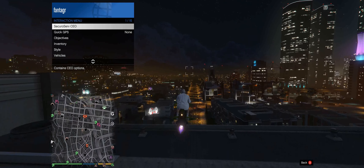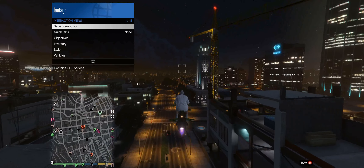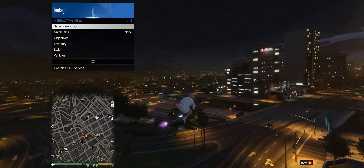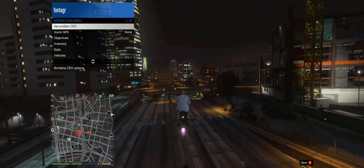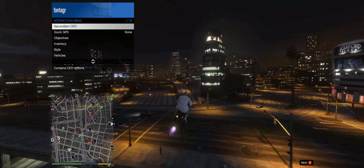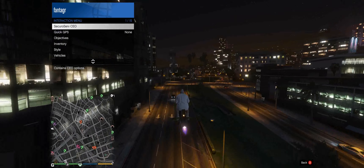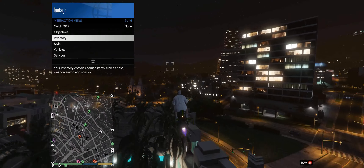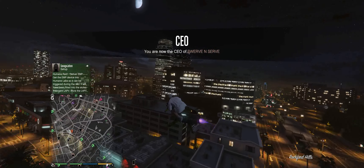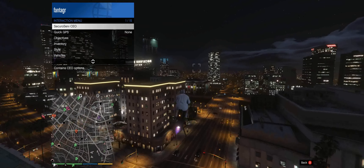To be a CEO you're going to need to have an office, but if you don't have the funds for an office, don't worry. All you need to do is become a VIP, and all you need to become a VIP is $50,000. If you have trouble getting $50,000, something's wrong — but get $50,000 and then you can start doing this method. What we want to do is go to our interactive menu and find SecuroServ, register as a CEO, and it will confirm you are the CEO or VIP of your business.